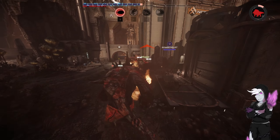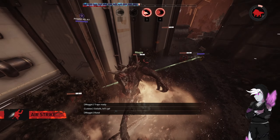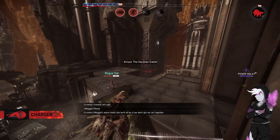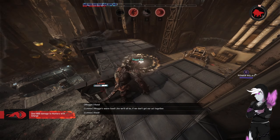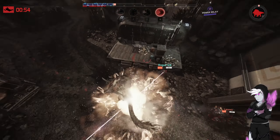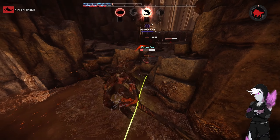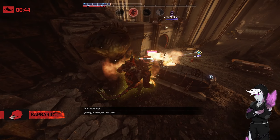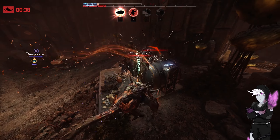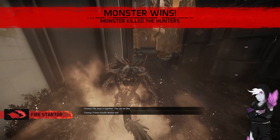Remove the fast revives from this team. We'll get rid of the shield. Try to wait on Lennox with that on the way up. Just a bounce away. There we go. Fucking hell.